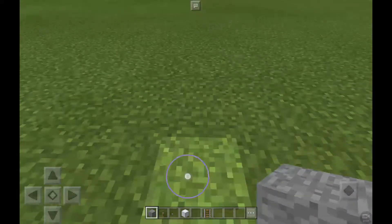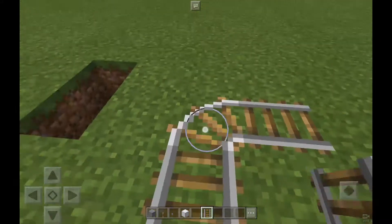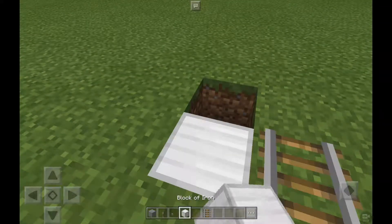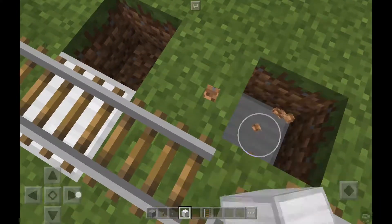I'm just going to get a few rails — just normal, ordinary rails. So first I do this, then I do this, and I'll have my own tiny little station if I want them to go to the station.